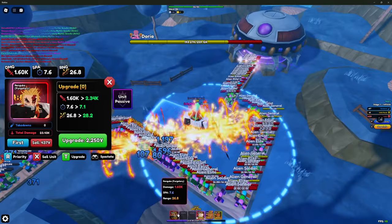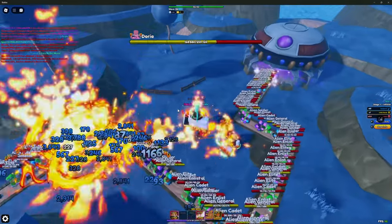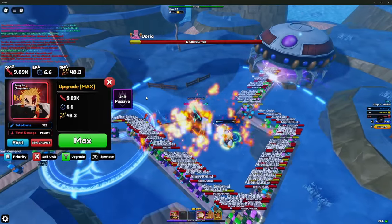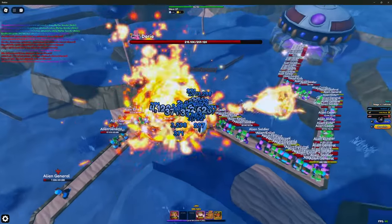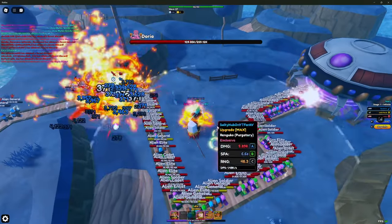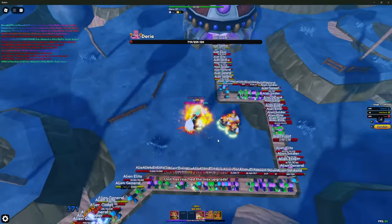Let's get the other two Rengokus placed down, completely maxed, and then place down Haruka Rin to show off how much damage these Rengokus can do. These guys do just under 10k with the initial hits, and about 50% extra damage — so roughly 5k every tick from burn. Burn is also infinitely stackable, so the more burn units you have the more damage they'll deal.